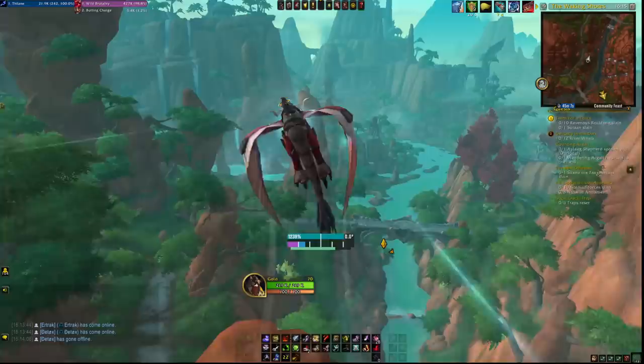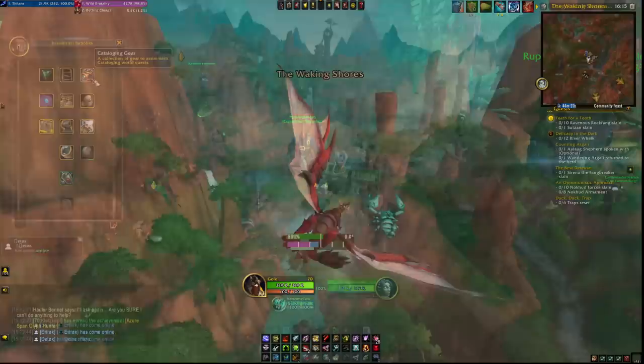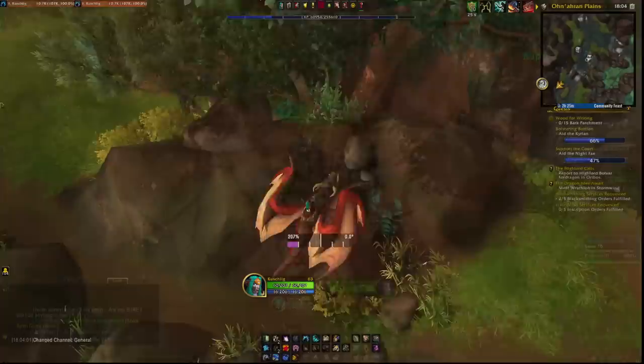You can make around half a renown level per hour, a bit more or less depending on whether you grind during prime time. At renown 6 you unlock climbing world quests for more reputation, renown 7 unlocks dragonriding world quests, and renown 8 unlocks photographing world quests. Renown 8 also gives you the option to unlock the banner trade near the quartermaster, letting you place 20 flags around Dragon Isles for 250 reputation each, for a total of 5,000 reputation.